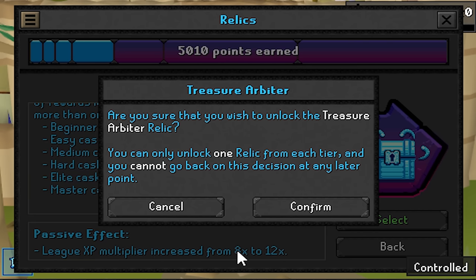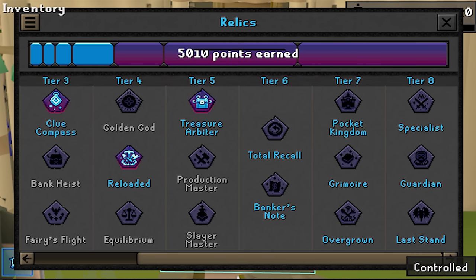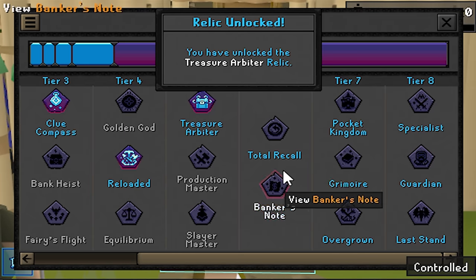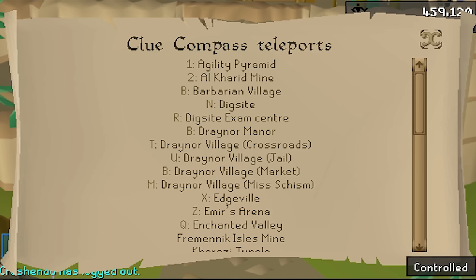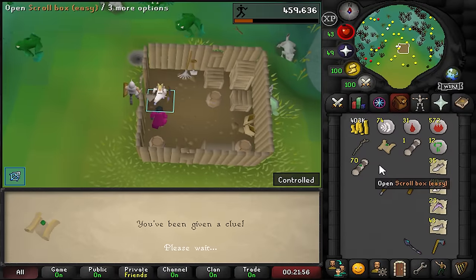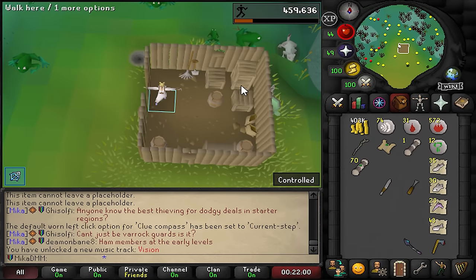To top it all off, we're also going to increase our XP multiplier from 8x to 12x. Now it's honestly decent to grind for some 99s. Let's go ahead and unlock this. And just like that, we now have a Treasure Arbiter. We are going to waste absolutely no time - we're going right into some clue scrolls. I just want to demonstrate how dumb this is. Like, it's really really stupid. I love this.